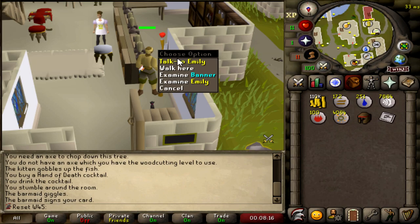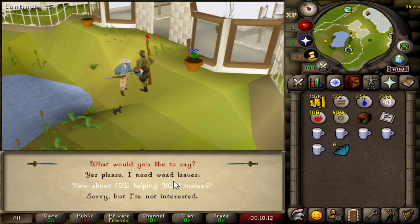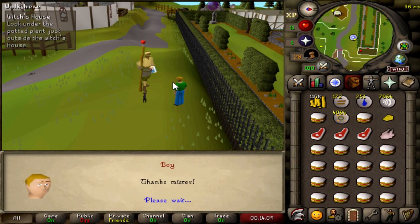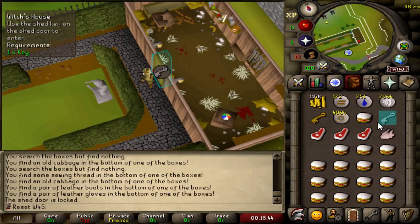Doing the powder part of the Bar Crawl — she's giggling at me and we are very drunk. Let's buy five Wizard Mindbombs. My boy Weissen, the guy I usually talk to for mole-related activities, but this time I'm buying some Woad Leaves. Do I know what Woad Leaves are? No, but I've just bought eight of them. It's time to start Witch's House and hopefully not die — 11 HP, let's try this.